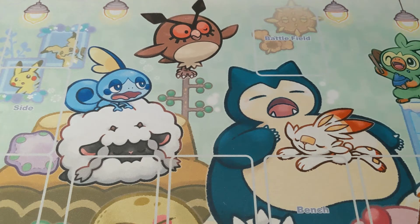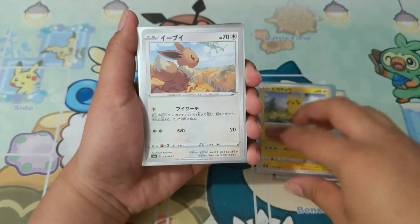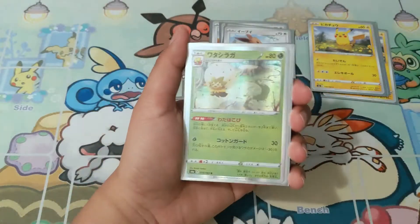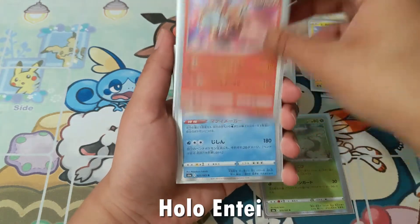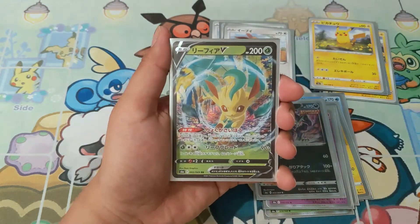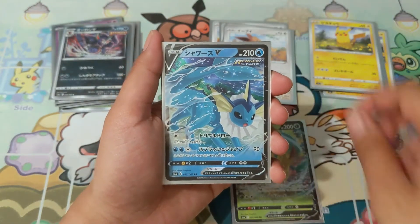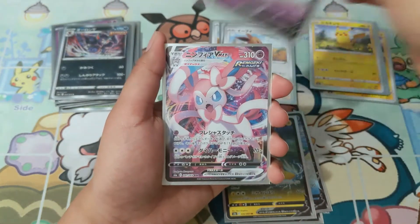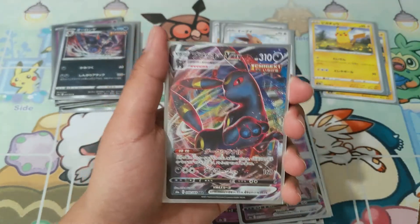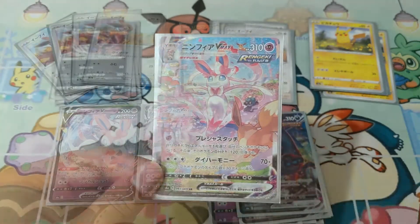Alright guys, let's do a recap of the awesome cards I pulled from this Eevee Heroes Japanese booster box. I pulled three Pikachu cards, and four of the awesome Eevee card from the set, plus all the holo rares. For the Eeveelution cards: I pulled four V cards — Leafeon V, Vaporeon V, Jolteon V, and Sylveon V. I pulled two V-max cards: Sylveon V-max and the amazing Umbreon V-max. And for my secret rare, the alternate art — I pulled Sylveon V-max. Very very awesome pull!